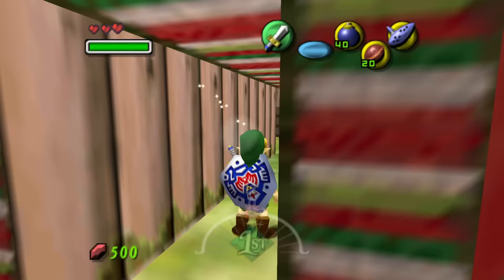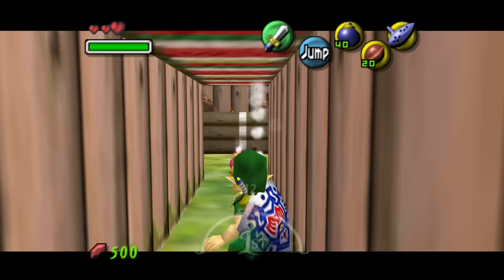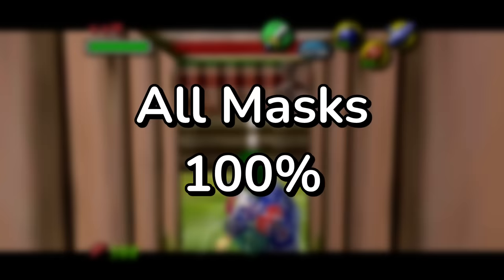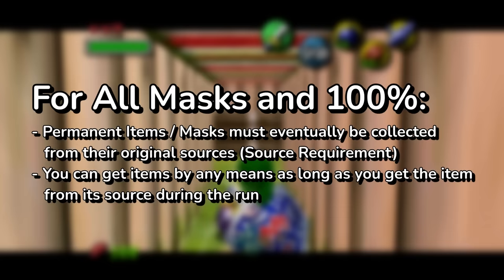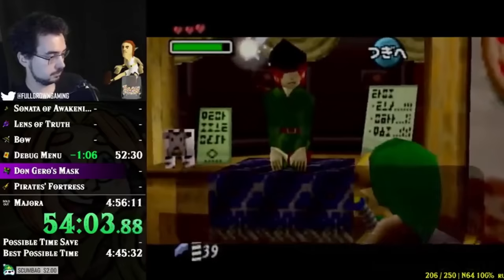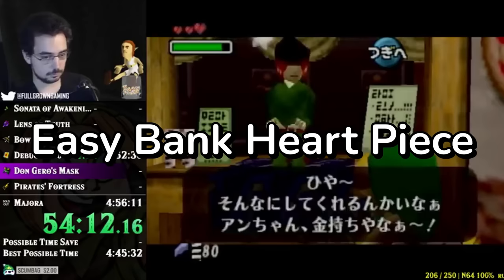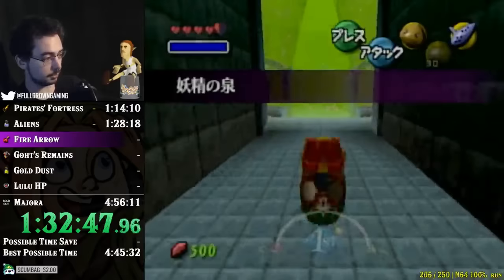Any% wasn't the only category to be completely uprooted by the debug menu shenanigans either. Access to the debug menu led to major time save in other categories such as All Masks and 100%. While you could just give yourself any item you needed, the requirements for those categories demanded that certain items be obtained from their intended locations at some point in the run. This led to an honestly very cool route for 100% in particular, which abused the debug menu to cut out annoying parts, like depositing 5,000 rupees into the bank for a piece of heart, and giving yourself Dungeon Stray Fairies and Skulltulas from the Spider House to get rewards quicker.